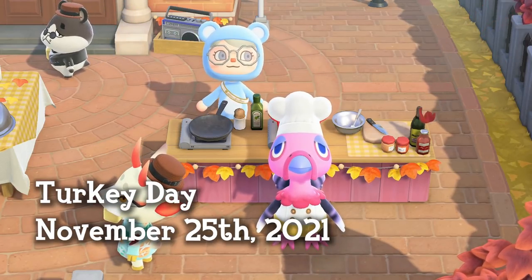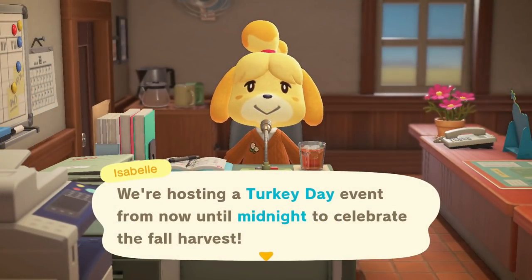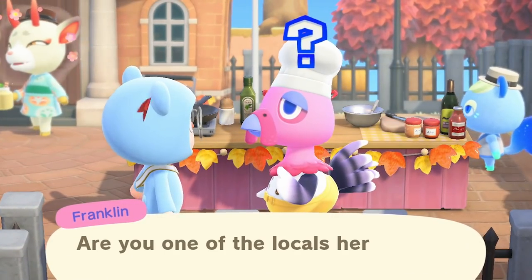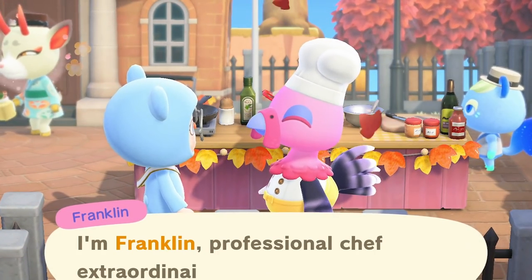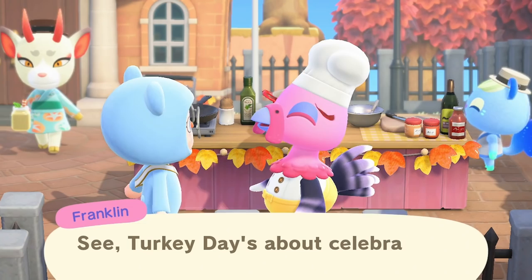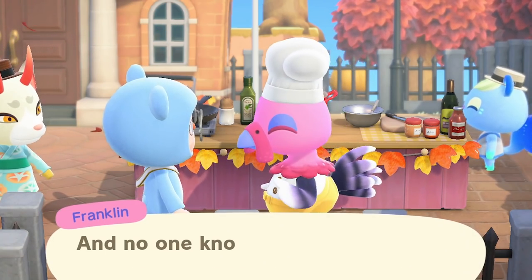The event is already in the game and not time locked. An important note is that you must have the town hall unlocked with Isabelle to play this event. Franklin will spend the day cooking his four dishes: clam chowder, pumpkin pie, gratin, and olive meunier. And you will be able to get all these foods as cooking recipe DIYs so you can make them any time of the year.